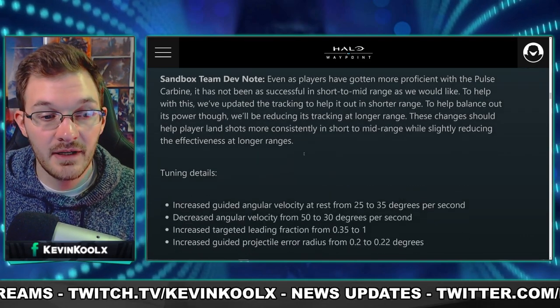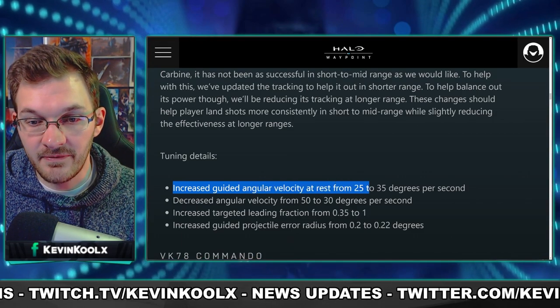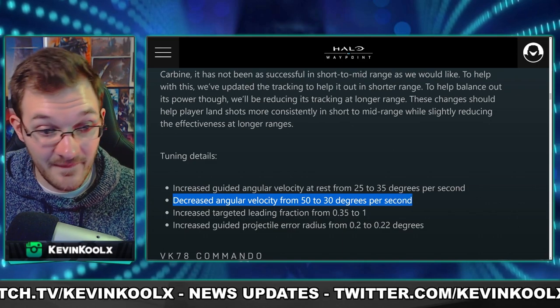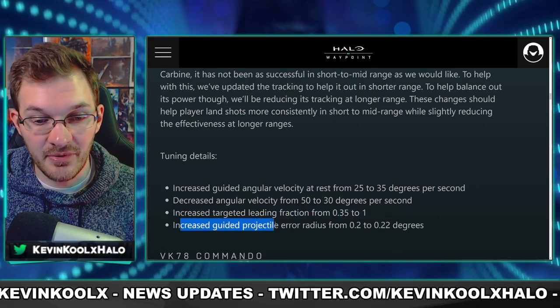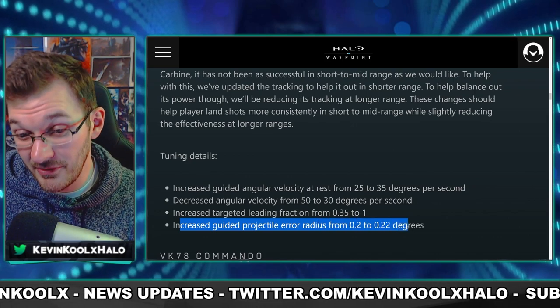Next we have the Pulse Carbine. They increased guided angular velocity at rest from 25 to 35 degrees per second, decreased the angular velocity from 50 to 30 degrees per second, increased targeted leading fraction from 0.35 to 1, and increased guided projectile air radius from 0.2 to 2.22 degrees. With both the Pulse Carbine and Plasma Pistol, the tracking should be better and the bullet velocity will be traveling quite a bit faster.